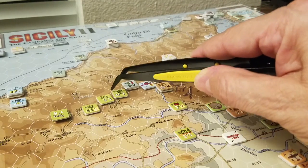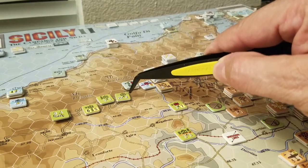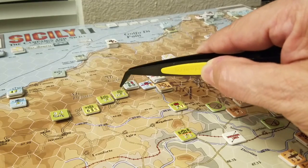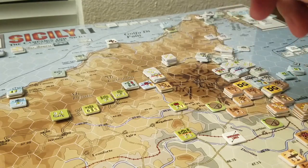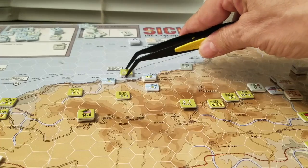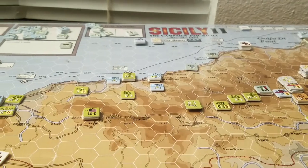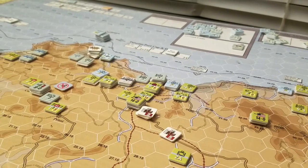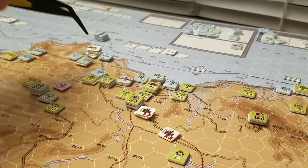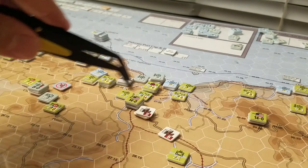Over here, the Allies attacked a hex. Their bombing raid was so spectacular that they actually knocked a step off, and then the big division finished off the small battalion of tanks. Not much of a contest there. Over here on the left-hand side, just a little bit further over towards Palermo, there was combat to try and cut the highway. We've now cut the highway in two places. Not that it really matters because Palermo has a whole bunch of supply keeping everyone here supplied — they probably have one or two more turns of supply left.